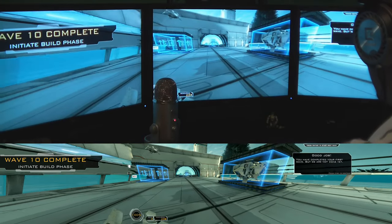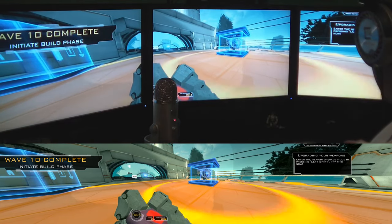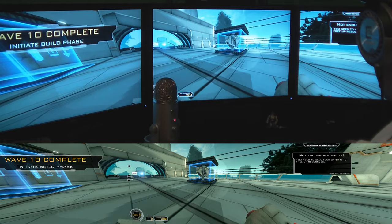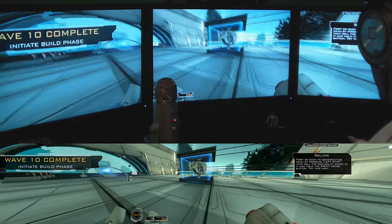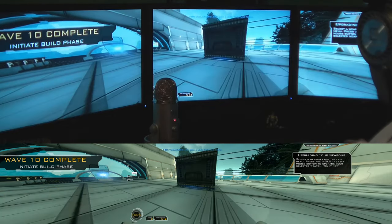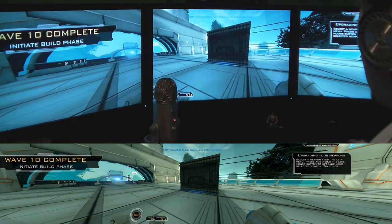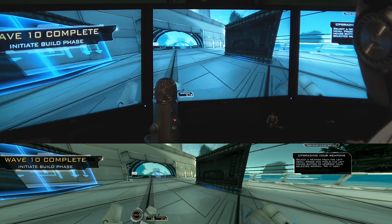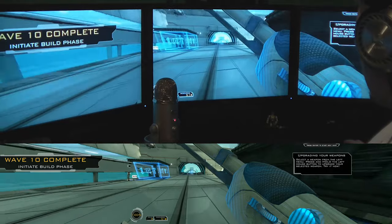Let's go ahead and upgrade our weapon — it wants us to press left shift. Not enough resources, so they want us to go and sell this tower, and now upgrade our weapon. You have to know these menus — you can't see on the left side that I have Assault, it just says ASSA, and you can't see that there's Sniper below it, so you just have to know to mouse down on it.